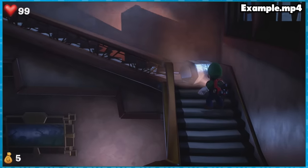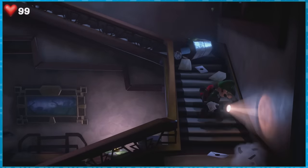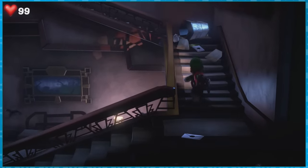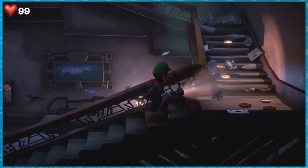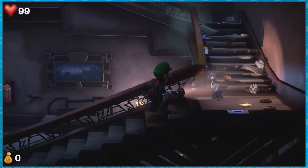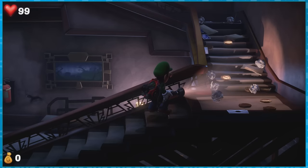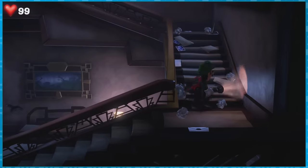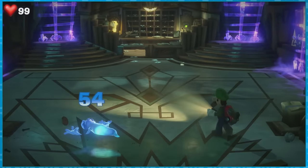For example, on the stairs leading up from the basement, there are some dollar bills which act as a handy tutorial in learning a few things. Firstly, the physics engine is a strange and mysterious beast. The other lesson is that even allowing a few atoms of Luigi's clothing to come into contact with money is the same as stuffing it right into your pockets. And lastly, there are two types of money in this game. There's spooky money which you'll find just sitting there — these will henceforth be known as Spook Bucks. Spook Bucks can be moved around, but they will not despawn, so your only option is to avoid them at all costs.